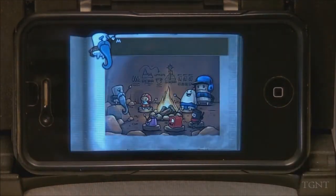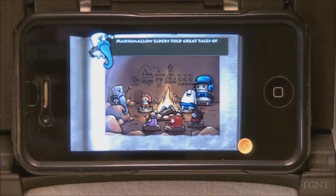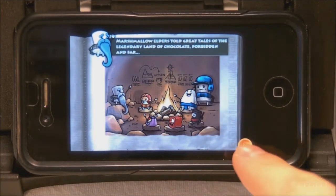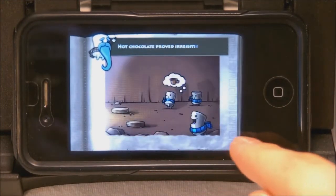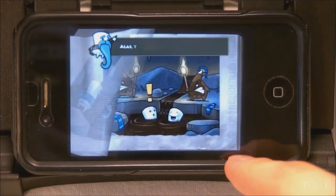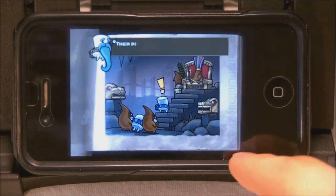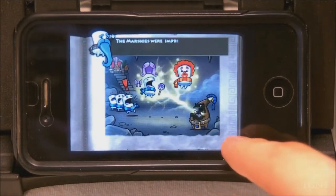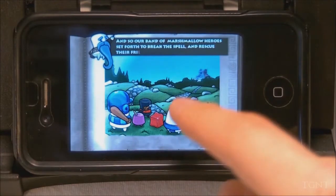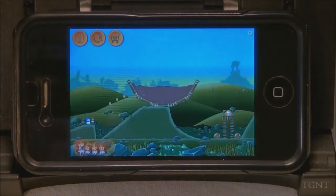If we just click on the first one, it provides you with this cutscene that explains what's happened. You hit this little button and it explains the story — they all love chocolate, but a bunch of them get kidnapped by these bad chocolate guys. It's a nice little story that helps explain why you're doing what you're doing in the actual game.